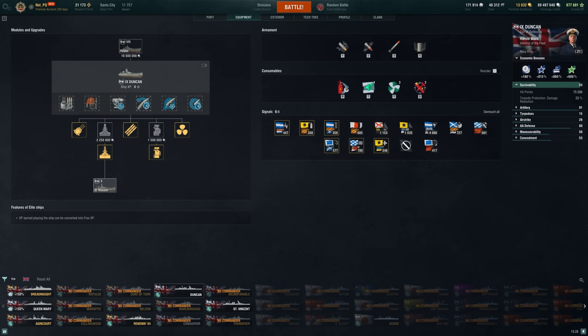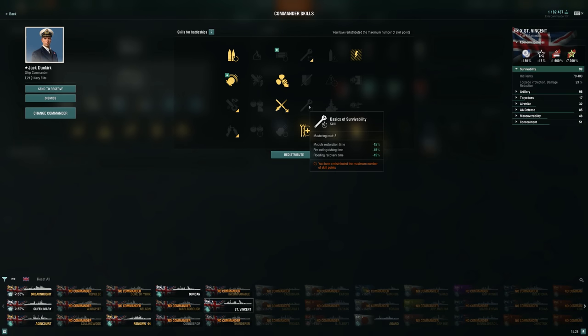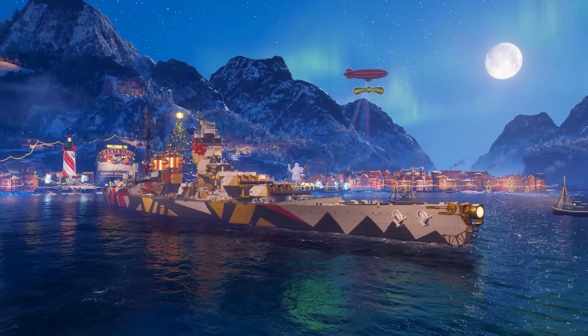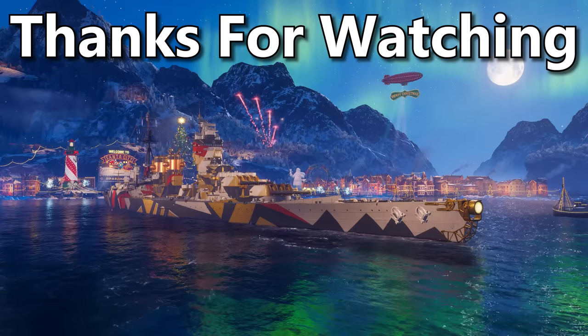Damage control system is an option as well. Notice there's no propulsion mod — it's because it's baked in; it's a very fast-accelerating ship. Aiming systems is pretty standard. Super heal and speed boost are always nice to have. On Vincent specifically, I'm taking damage control instead of steering gears because the commander doesn't take Basics of Survivability — I'm speccing into lower-tier skills, including Brisk and Grease the Gears, because fast turrets on a ship you're maneuvering a lot and potentially swapping sides is very, very nice. There's a lot of flexibility with these battlecruisers. I think the line overall has been decent to play through — it's really the tier 9 I didn't enjoy, and the tier 6 simply because it had only 6 guns. So that is the Duncan complete, and we're on to the Vincent.